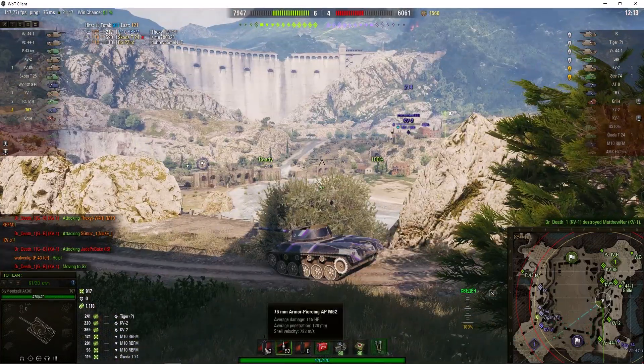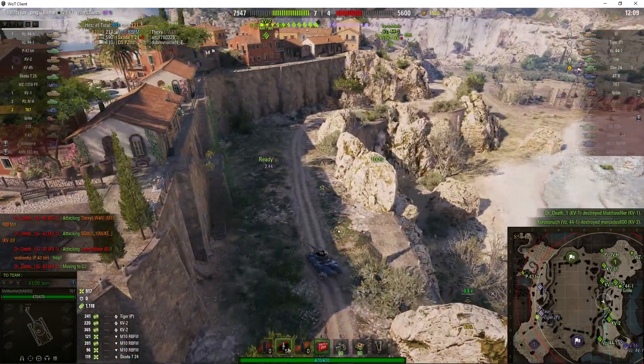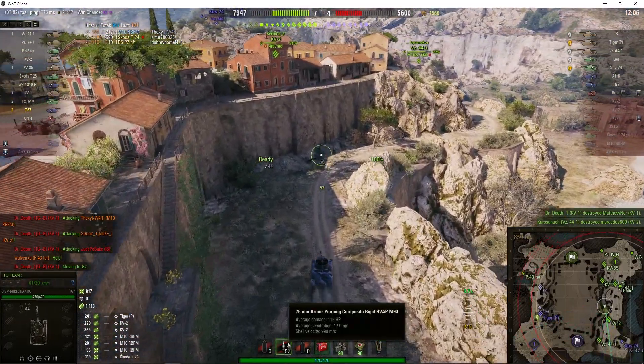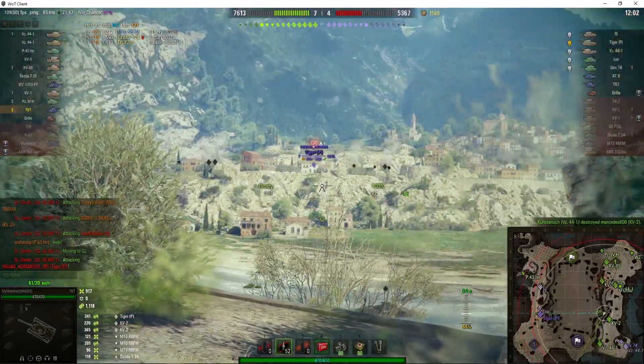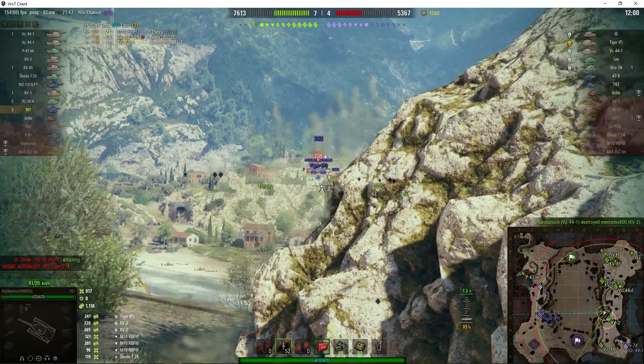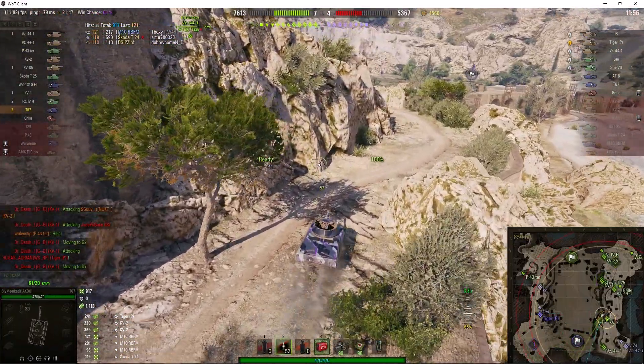Standard penetration with this round is 128mm and does 115 alpha. With the premium rounds it goes through 177mm for the same alpha. The Tiger P is backing up but he's still behind the house, so I think he's going to have to get closer if he wants to get some more damage.